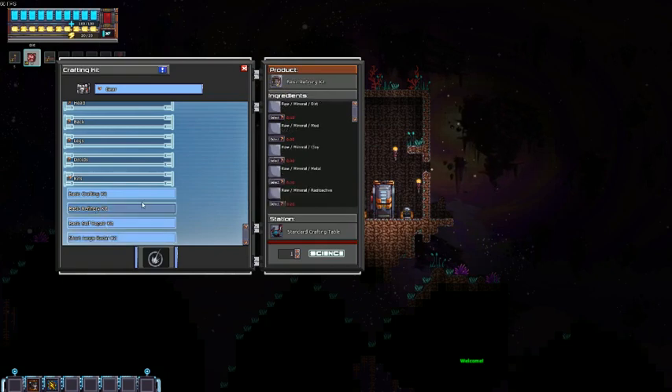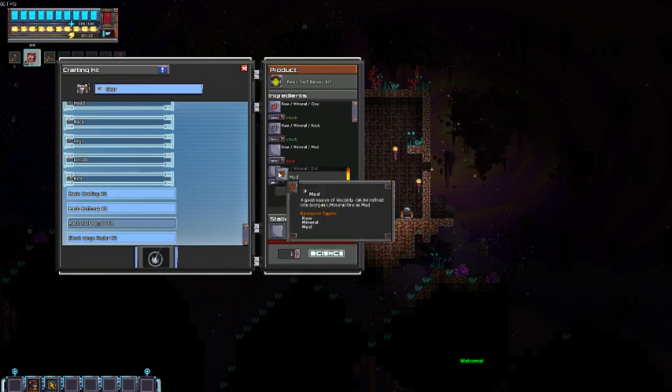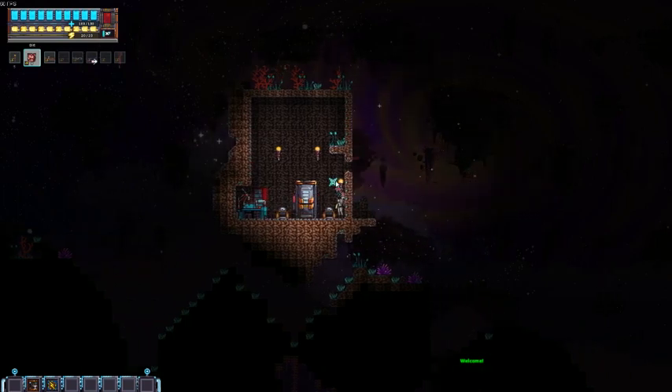Crafting. Refinery. Clay, metal. I haven't found any radioactive yet. Dirt, mud, rock, and clay. Let's see if I have enough to make a repair kit. I can get mud right there, and I can get dirt also right nearby. I'm going to make a repair kit, I need to get more resources.